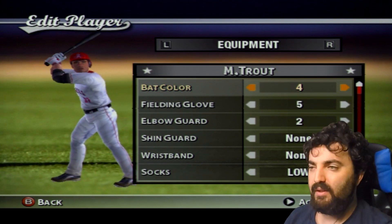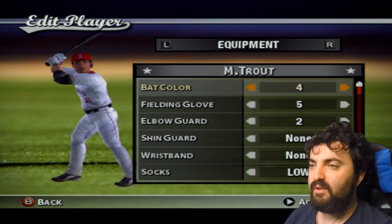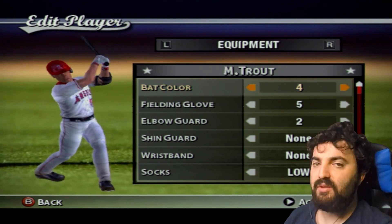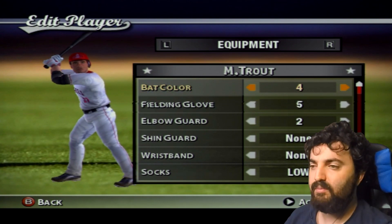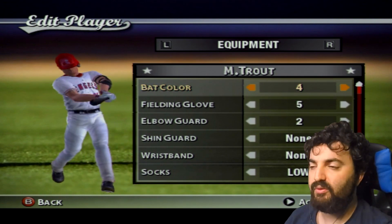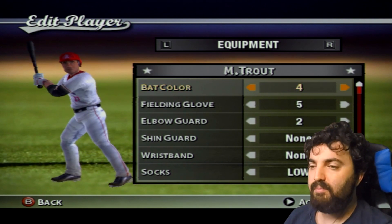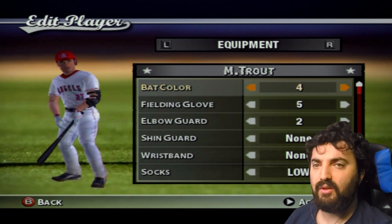This is Mike Trout — center fielder for the Angels. He has an elbow guard and I made him very powerful. His stance is also Ryan Klesko, though I might need to change that. If you guys know a stance that would fit him better — maybe something like an Andrew Jones stance — comment below. He's a super fast center fielder.